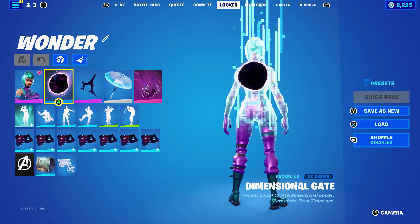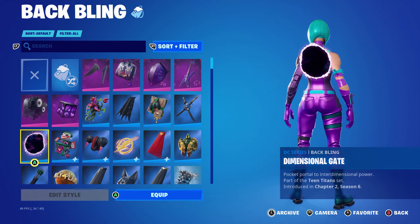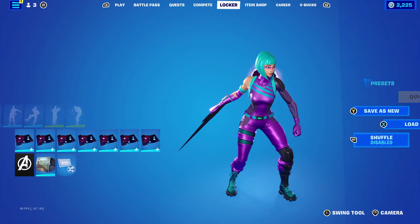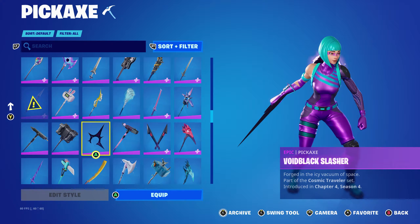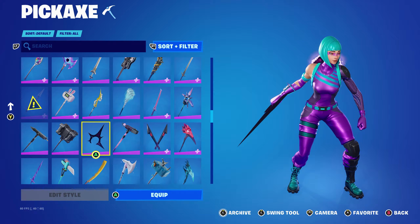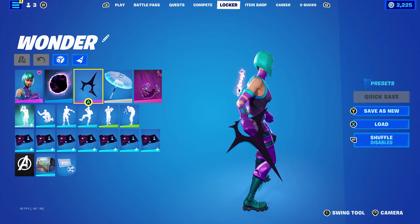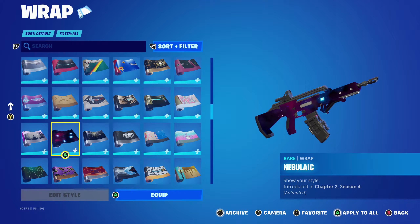For this combo I'm going for a galaxy themed look. I'm using the Dimensional Gate back bling, part of the Teen Titans set introduced in Chapter 2 Season 6 Battle Pass - this is Rebirth Raven's back bling. The pickaxe is the Boy Black Slasher, part of the Cosmic Traveller set introduced in Chapter 4 Season 4, which was the September 2023 crew pack skin's pickaxe. It works very nicely with the back bling's galaxy theme. The wrap is Nebula Arc, introduced in Chapter 2 Season 4.